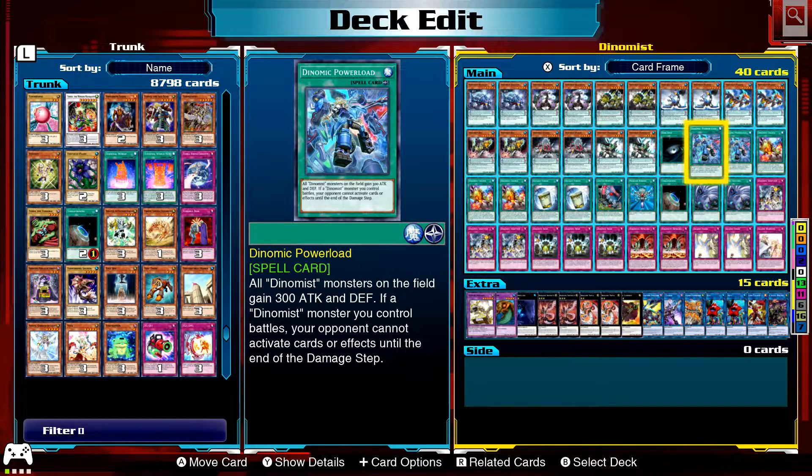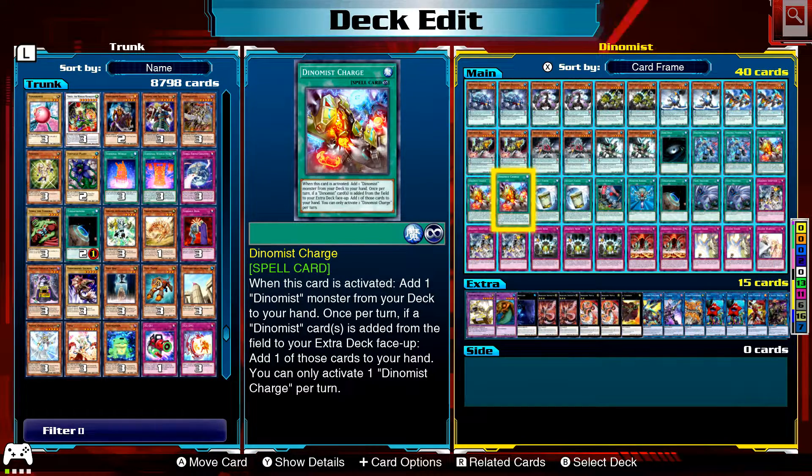Quickly, Dark Hole is in here. I just realized I forgot to close my window — you can probably hear all the traffic outside. Dynamic Power Load is the field spell: all Dynamist monsters gain 100 defense, and if a Dynamist monster you control battles, your opponent cannot activate cards or effects until the end of the damage step.